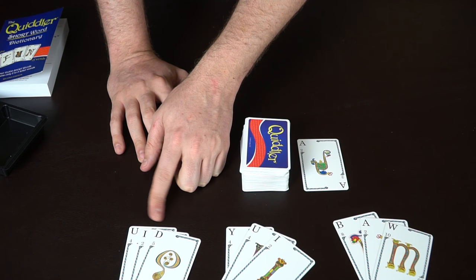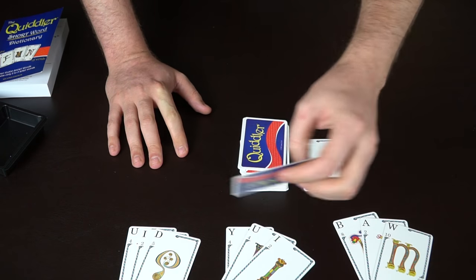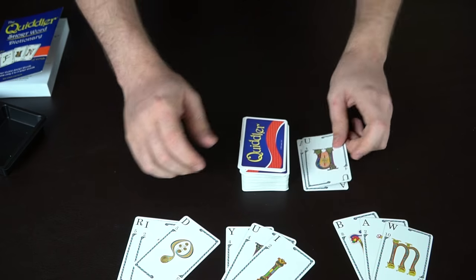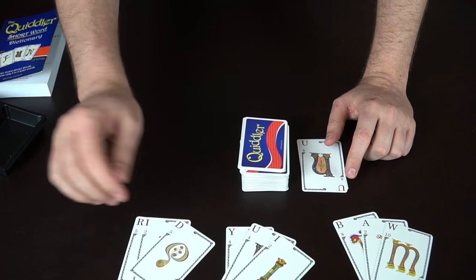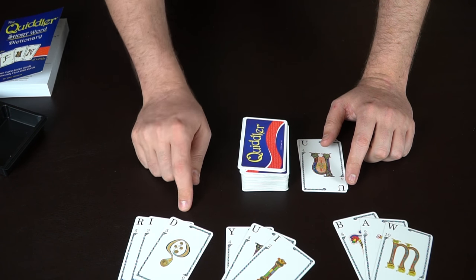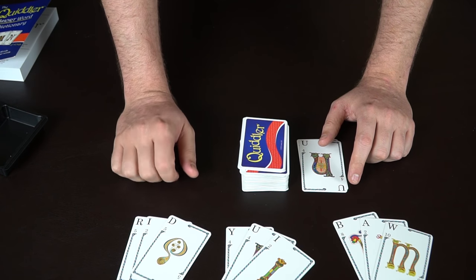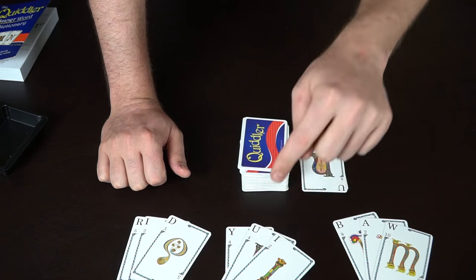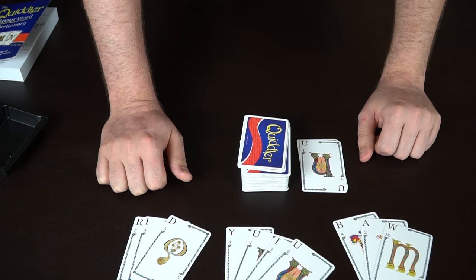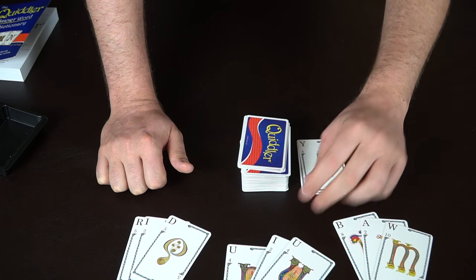Each letter has point values. One player starts with I, D, U — not a word — draws a new card and gets 'rid,' so he discards and plays the word 'rid' to go out. If another player doesn't believe that's a valid word, they can challenge using the dictionary — the wrong challenger gets a penalty. The next player has Y, U, I — draws from the deck but gets nothing useful and discards his highest-value card.